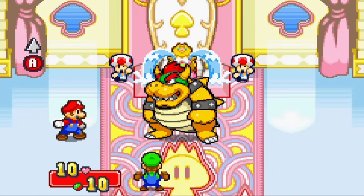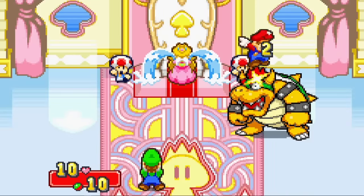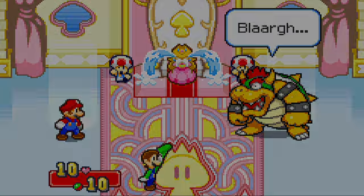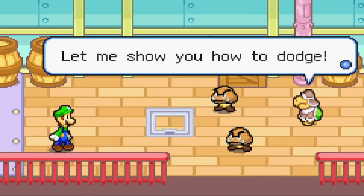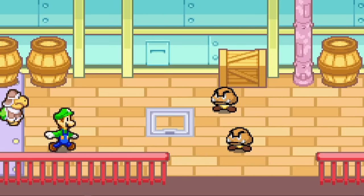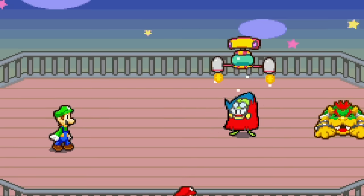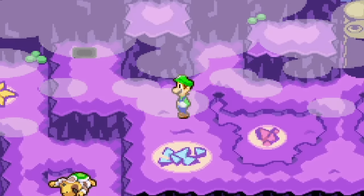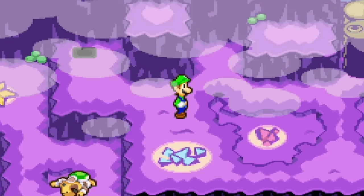Unfortunately, the game begins with a forced tutorial fight with Bowser where we don't have much access to Luigi, meaning we must use Mario. Thankfully, this battle has little impact on the game itself. We then board the Koopa Cruiser and are taught how to fight as a pair, despite Mario being erased from existence, which is quite funny. Luigi can solo Fawful and move on to Stardust Fields.